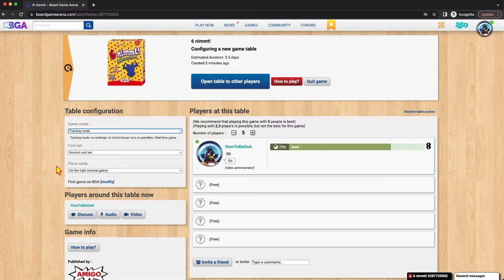The rest of these settings are going to be based on the game itself. In Six Nimmt, we have two settings: we can choose a card set — there are three different card sets — and we can choose the place card, either on the right for a normal game or on both sides for a professional game. You're going to choose those options, then open up the table and wait for other people to join.